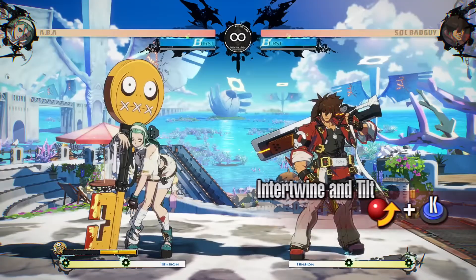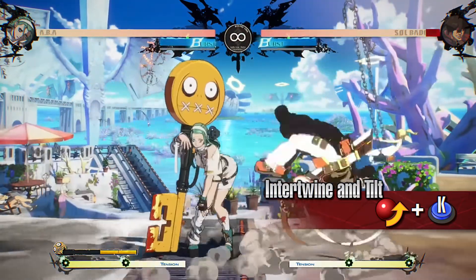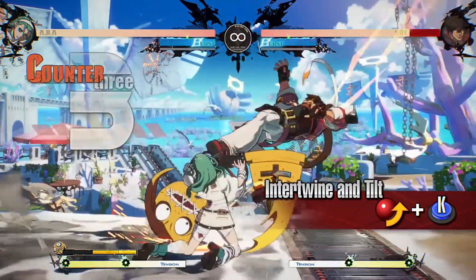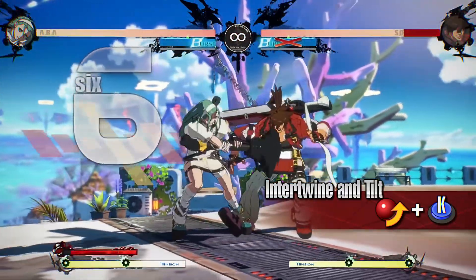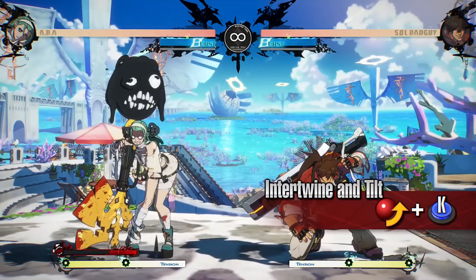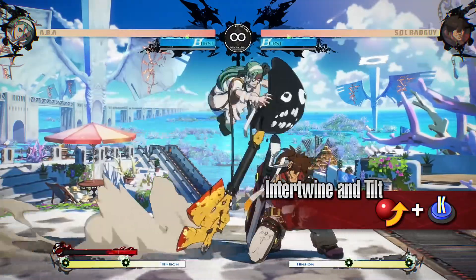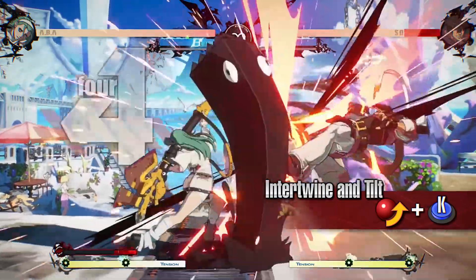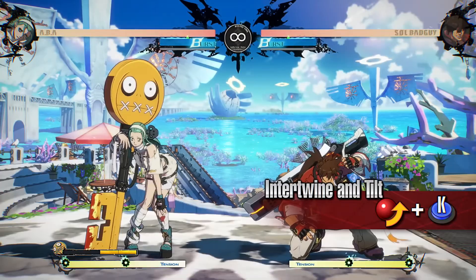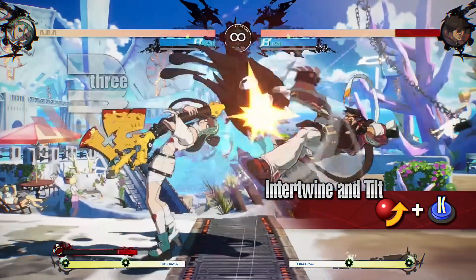Intertwine and Tilt: a lunging strike attack with a leap forward. It can be used to evade attacks that hit low while attacking. During Jealous Rage, it travels less distance, instead becoming an overhead. It launches the opponent high on hit, meaning you can combo into Standing Kick or Close Standing Slash. Use this to mix up a blocking opponent or as part of your combos.